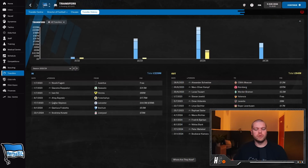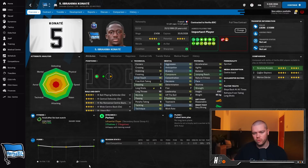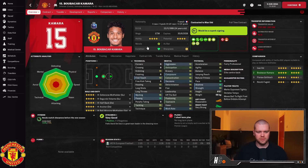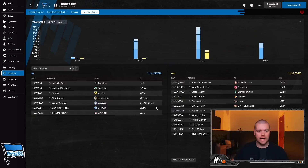Two January additions I forgot to mention: we signed Frabotta from Juventus for 5.5 million as cover for left back, and Ibrahima Konate from Liverpool for 70 million. We brought Konate in mainly because Boubacar Kamara departed for Manchester United for 46 million in January - I got bullied into taking that fee. Kamara wanted to go so badly and played up about it, so we had to replace him. That happened towards the end of last season.